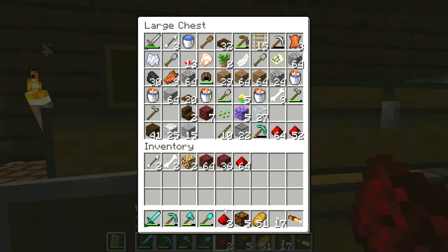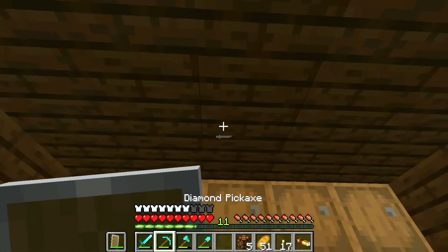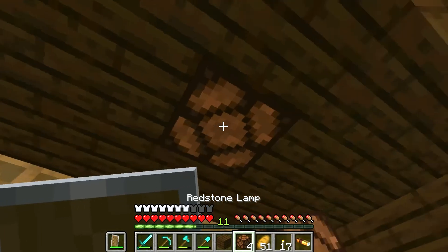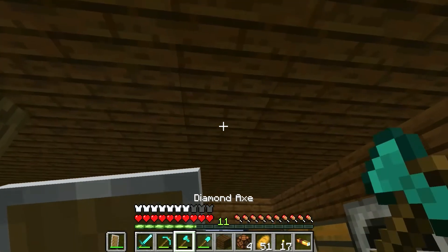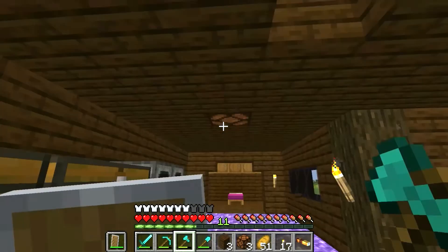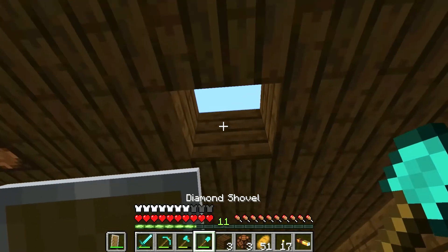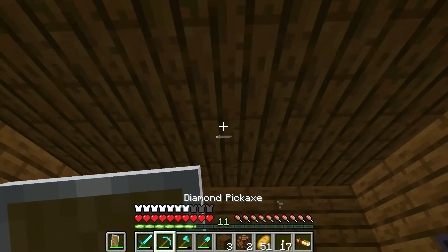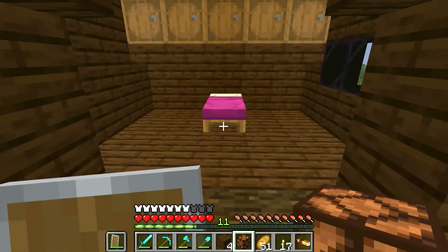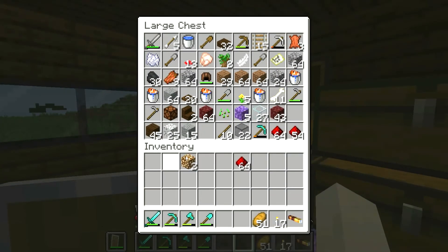I've got a whole other stack of glowstone up here. I definitely want to have a light system that will turn on and off. I think I'm gonna build it here - place one here. Wait, I apparently miscounted - this time I think I got it right. I don't know why we're ever gonna turn these off but I want the option to do so if I ever need it.